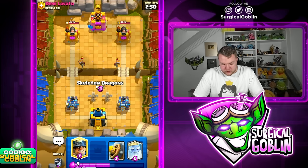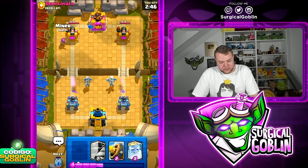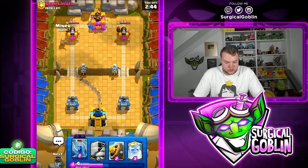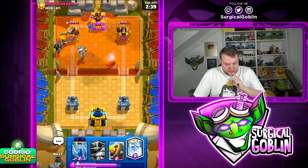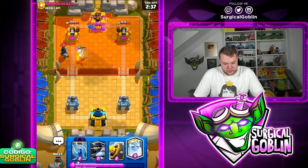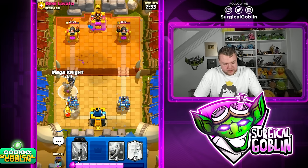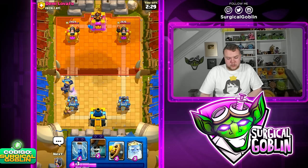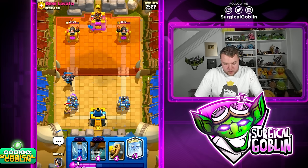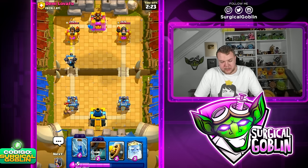Let's go Skeleton Dragons on defense — he goes Wallbreakers. I'll Miner on the left side. Let's see what he's going to do — he has Bats and Dark Prince. I think this is going to be Giant Graveyard, but after seeing the Miner I'm not really sure what deck he's running.